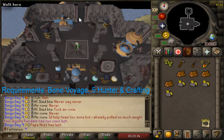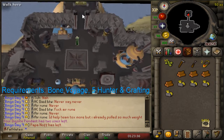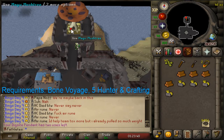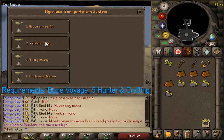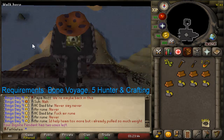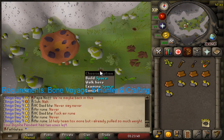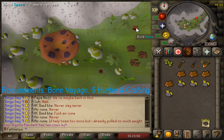Once you have unlocked this teleport and all three mushrooms, you will just teleport to Fossil Island and arrive here. Then you click this mushroom and go to the second option. Here is your first birdhouse spot — there's one here and one here.